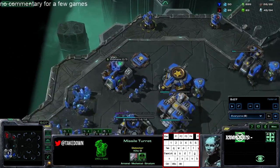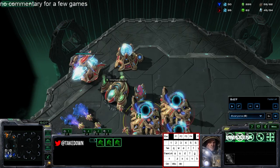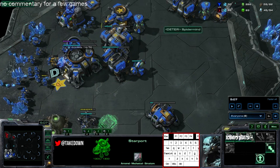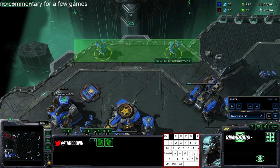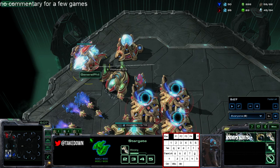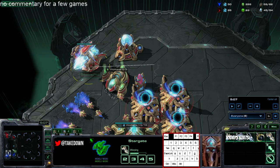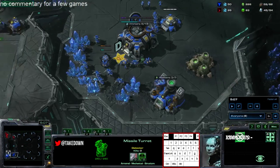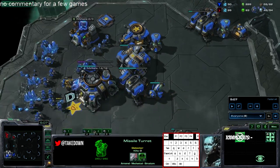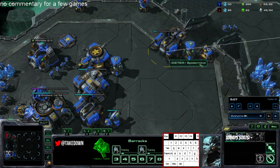I thought he might have been going tempest since that was popular on this map, but it's really based off seeing the stargate and the fleet beacon. Fleet beacon isn't specifically for tempest — I'd think either carriers or tempest. Anytime you see an early stargate or fleet beacon, you normally have a small timing window where you can punish him for it, and you'd want to stick to making vikings and marines.